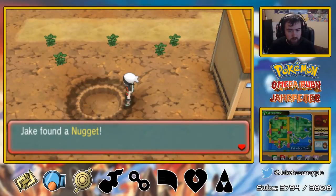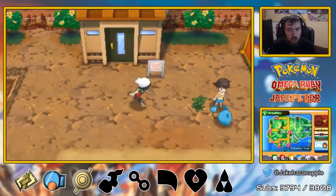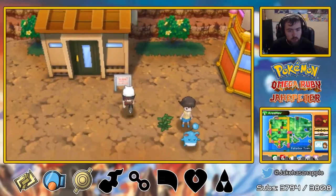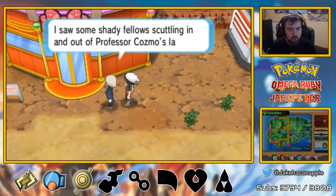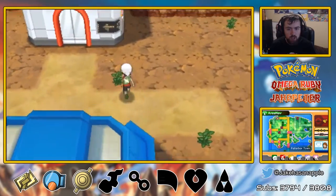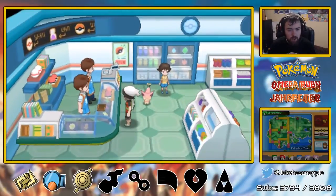And here's that nugget we found — the item that the thing had told us about a little bit ago. And here's another contest hall — a wonderful contest hall. Move Maniac's House — let me teach moves to Pokemon. I believe if you give him scales, he will teach you moves. Saw some shady fellows scuttling in and out at Professor Cosmo's lab. We're going to buy some Great Balls — because we definitely lost out, and we need to sell those nuggets.